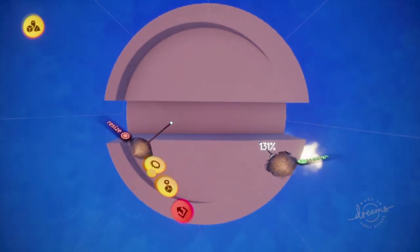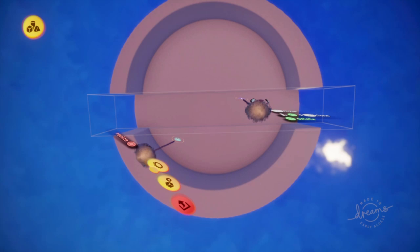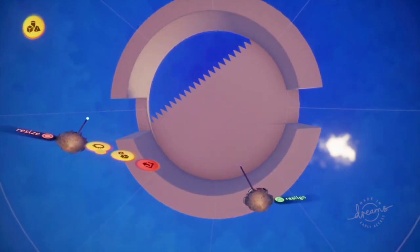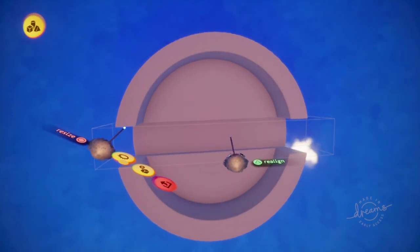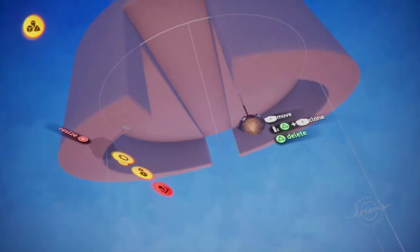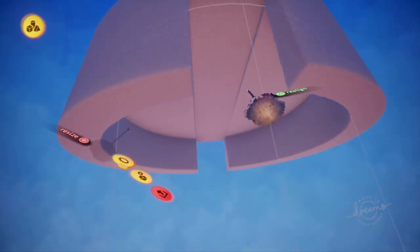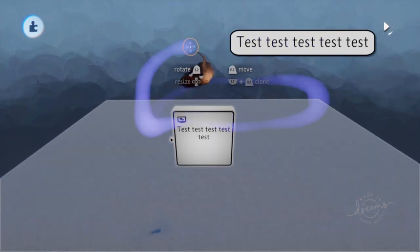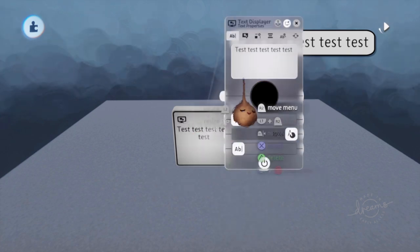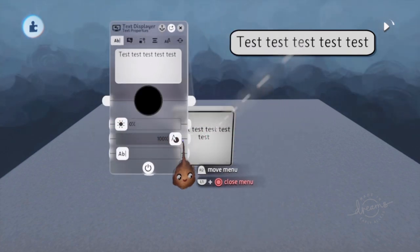The first easy way you can make your Dreams feel more professional is by not using the default text displayer look when having text on screen. The standard text box just looks very boring. I think it mainly has to do with rounded corners. Also the black text is quite unusual. I quickly checked some popular games and they all used white or other light colored text for the UI, tutorial messages, etc.